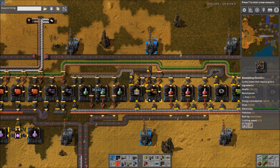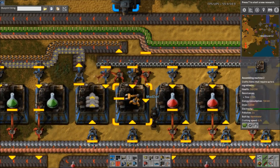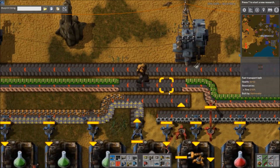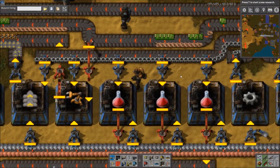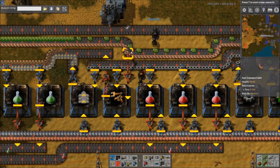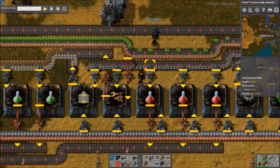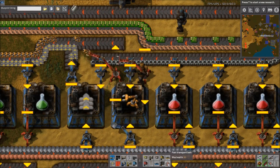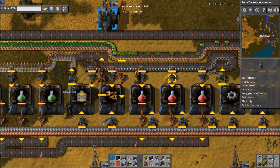Another quick issue is the way this is currently with this curve — there's a thing with this inserter where if this is not backed up, this inserter actually can't grab the circuits. So if we unback that up, this dude can't grab circuits from here unless it's totally backed up. That's obviously easily fixed by just routing it through here.